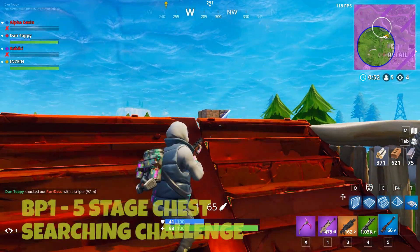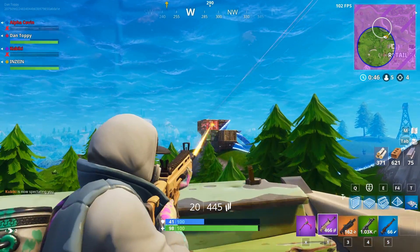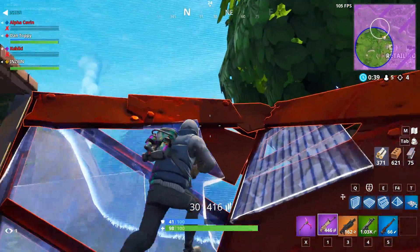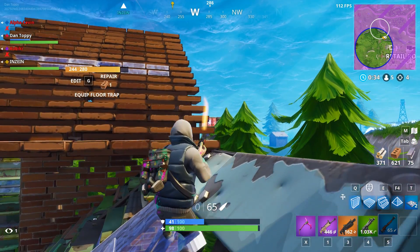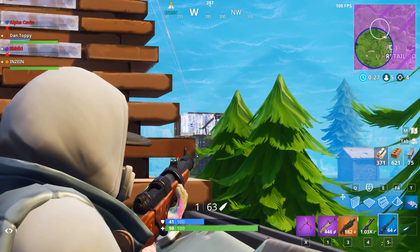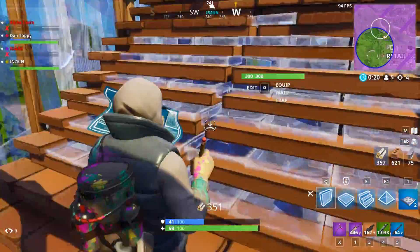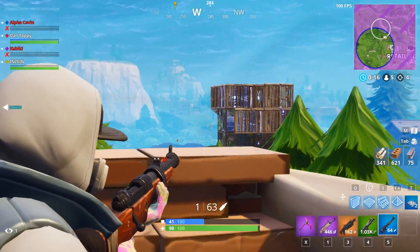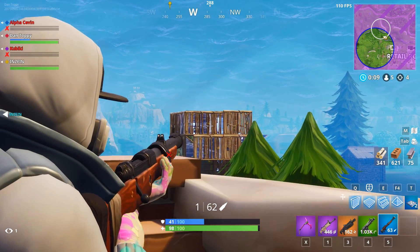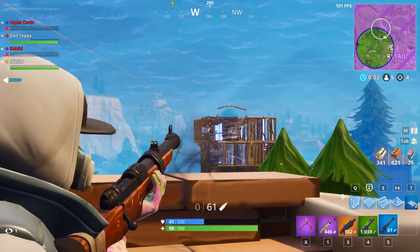Next we have battle pass challenge number 1, and this week it's a five-stage chest searching challenge. All you need to do is go to five locations in order and search one chest at each. The first location is Haunted Hills, next is Shifty Shafts, after that Lazy Links, then Tilted Towers, and then Risky Reels. Just go to all these locations in order searching a chest in every place and you will have completed this challenge. The quickest way is to land at each place across five games in a row, and if you can use rifts to get across the map to a different location — or you can always just run there, but it's a lot safer and quicker with a vehicle or rifts.